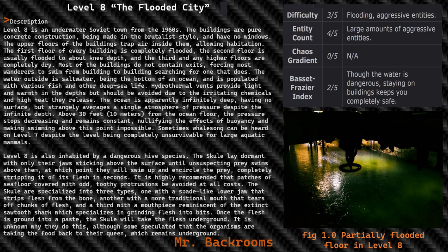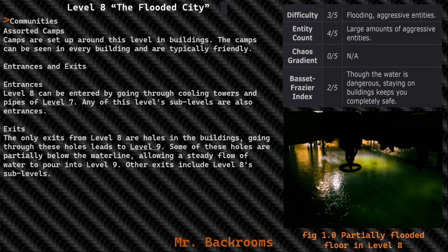Once the flesh is ground into a paste, the Skull will take the flesh underground. It is unknown why they do this, although some speculate that the organisms are taking the food back to their queen, which remains in underground communities. Assorted camps are set up around this level in buildings. The camps can be seen in every building and are typically friendly.